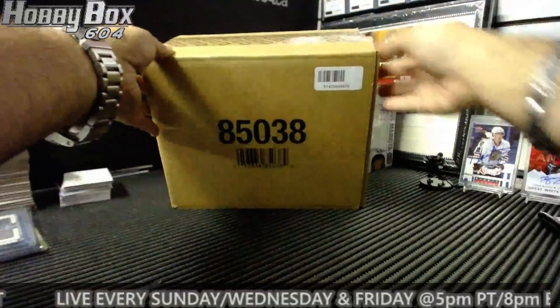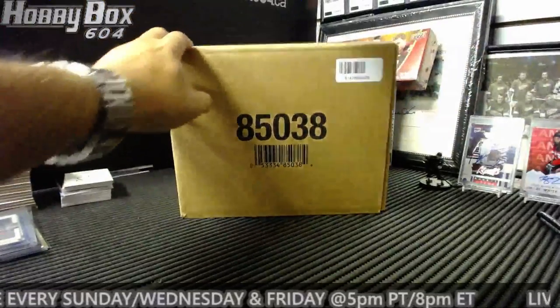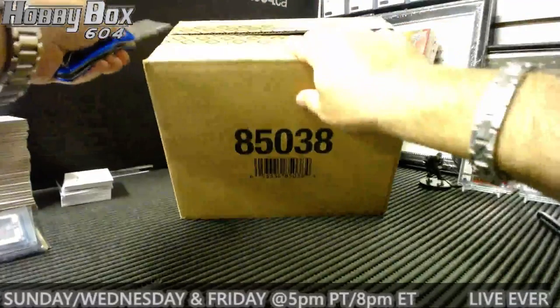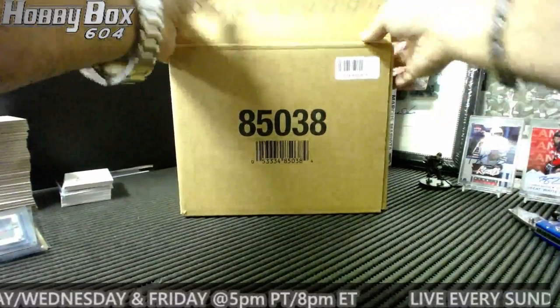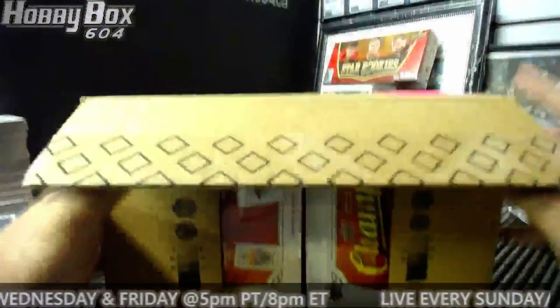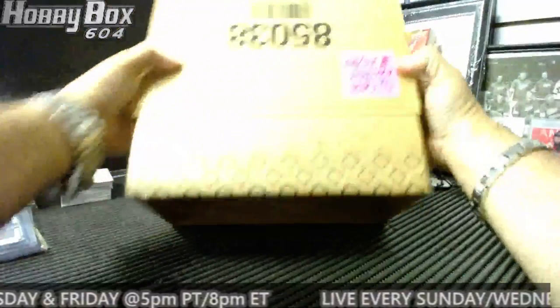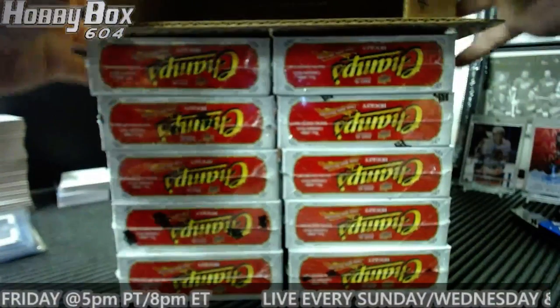Here's our case, guys — 9678 is the case number, a fresh master case. I opened the case, put the other half on the shelf, and this one goes to this break. Now for our other one — 922, part A and part B — we're going to open a master case, label it, and do that for the random one.